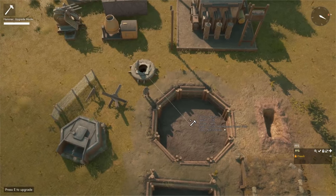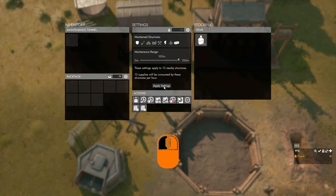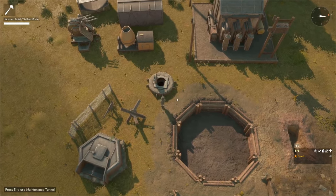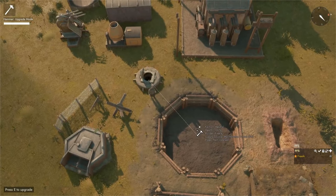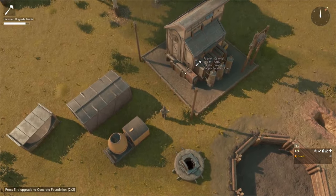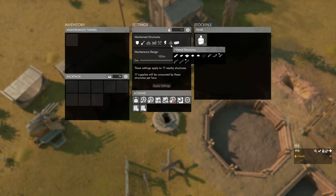Walking up to each structure confirms the supply source is the maintenance tunnel. If you turn off a category — for example bunkers and trenches — and apply settings, then check in upgrade mode, those structures show no supply source and no line. Re-enabling the category and applying settings restores the line to the trench emplacement. Aiming at the foundation shows no supply source because the foundations category was turned off in the settings.